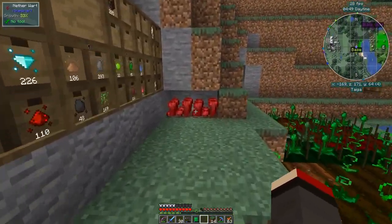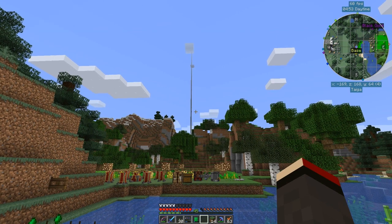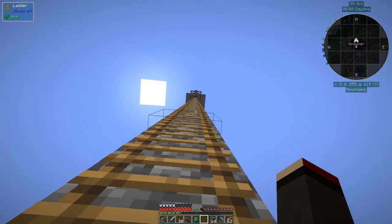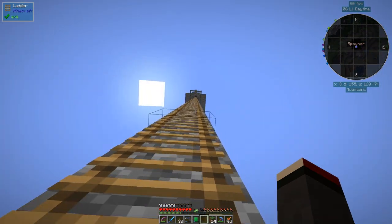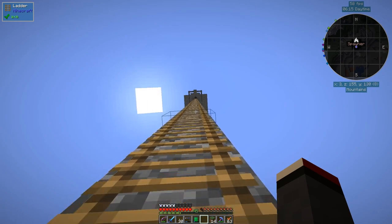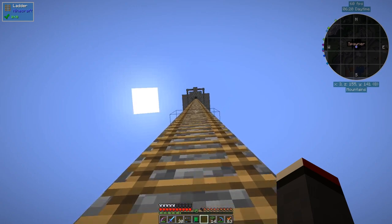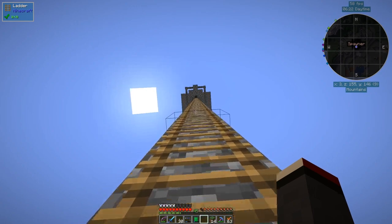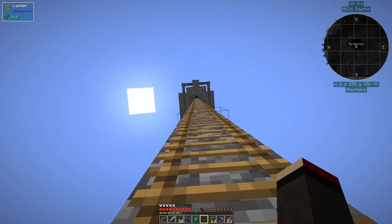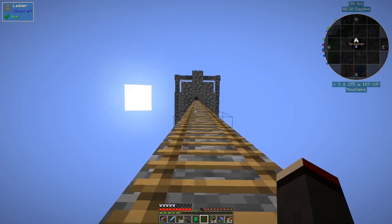Before we go I'm going to go over and show you this spawner up here. The intention of this spawner is twofold: I want to get creeper essence so we've got enough ammo for the miniguns to defend the base. But also I'd like to demonstrate how we can use Pneumaticraft to automate a spawner as much as we can.